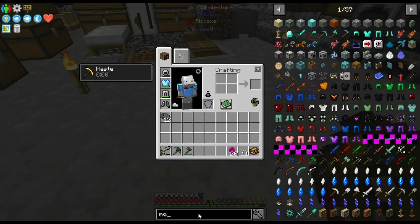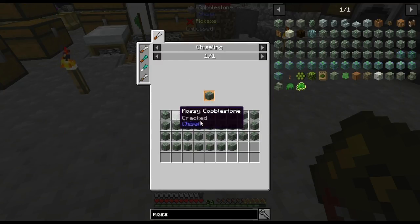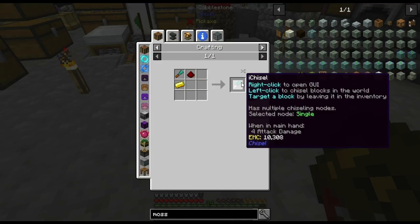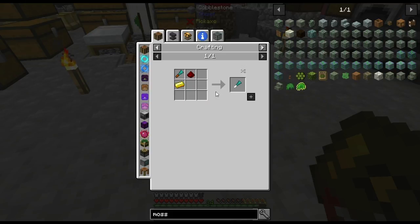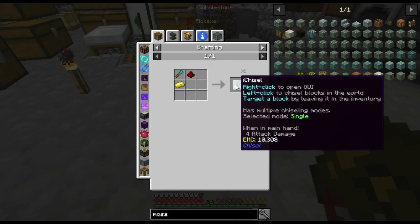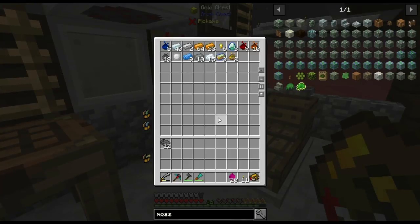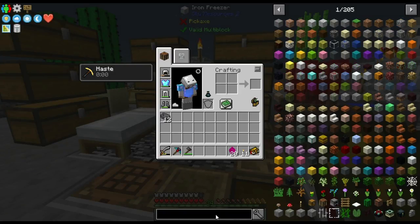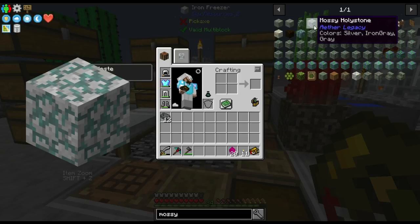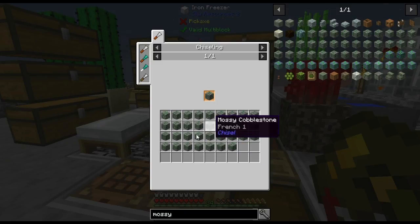Moss — is it the same way? Some cobblestone? Nine cobblestone, and I should be able to get that through chisel. Except this is all mossy. Can I not chisel it? An eye chisel? Is it different? That's kind of interesting. I kind of want to make that real quick — I know I've got my regular chisel — but I don't have any gold right now, so we'll move on.